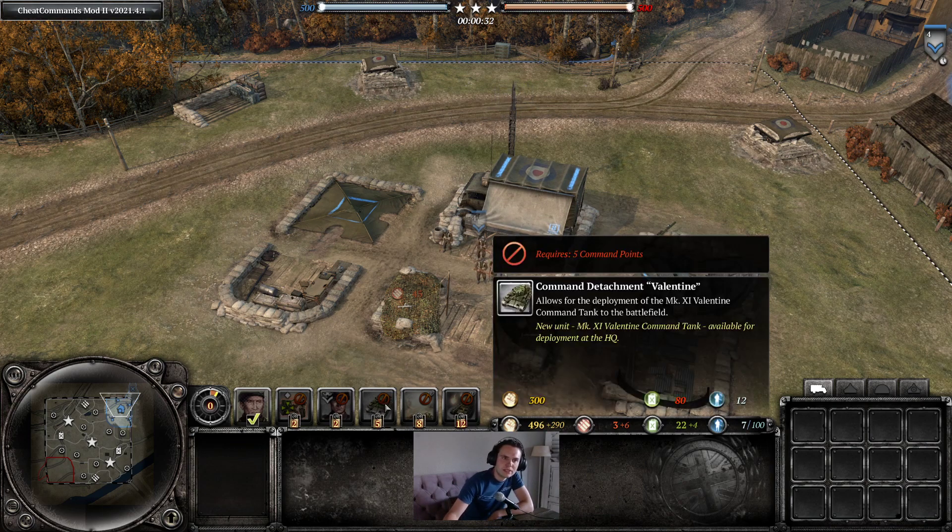There's also the Valentine tank — quite cheap, acts a little bit like a medium but doesn't pack the punch of a true medium. But if you can rush it out, it might do a lot of damage.